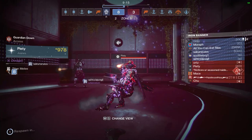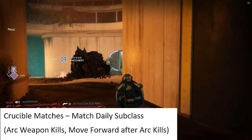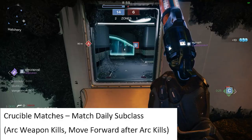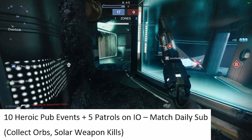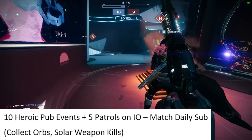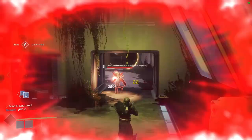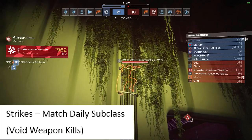The next step is to dive back into Crucible — match the daily subclass and you're going to need arc weapon kills, working on getting those guardian arc weapon kills. Once you complete those and finish the Crucible matches, you move forward. For Titans, we're going to need 10 heroic public events and five patrols on IO. Match the daily subclass so you can collect elemental orbs, and work on solar weapon kills to help complete those objectives — you need a lot of solar weapon kills and orbs.